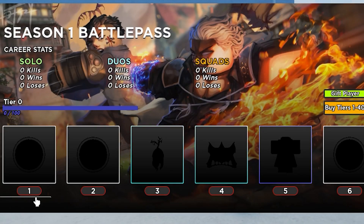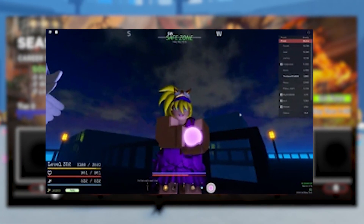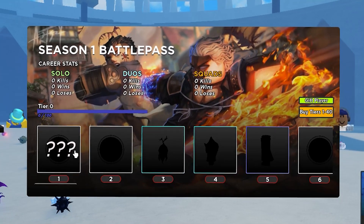Alright y'all, so as you can see, all my stats are completely 0. I am tier 0. But starting off with tiers 1 and 2, we have 2 stat point resets. Obviously, something light, just for the beginning tiers, you get 2 little stat point resets.